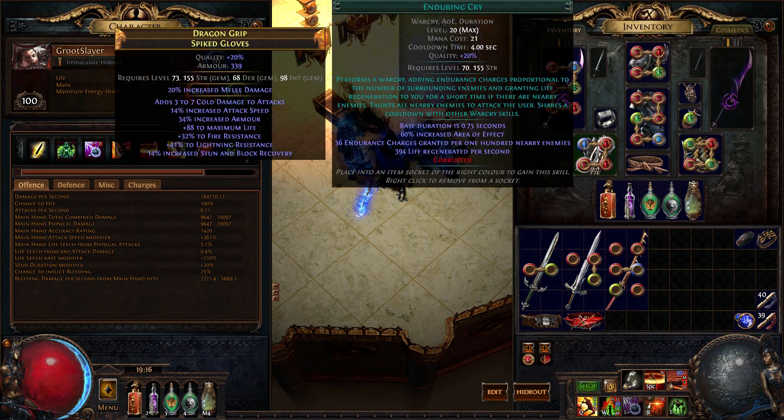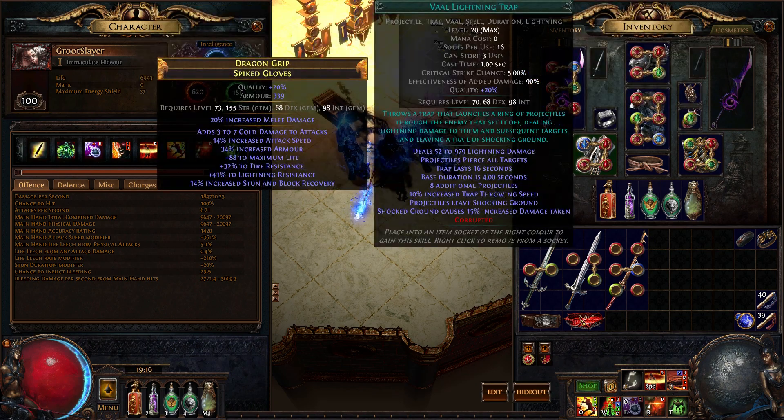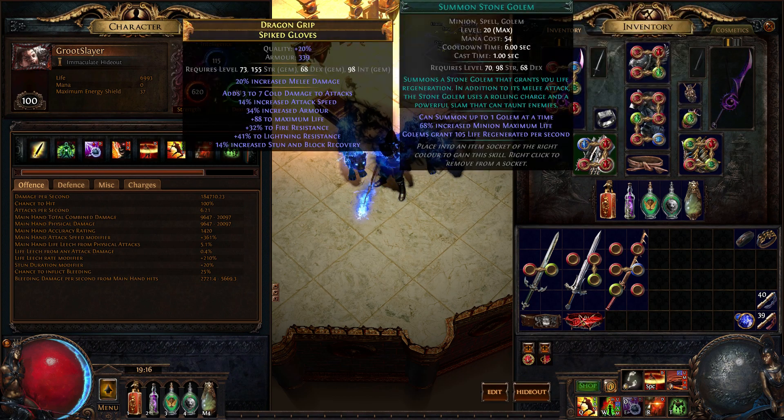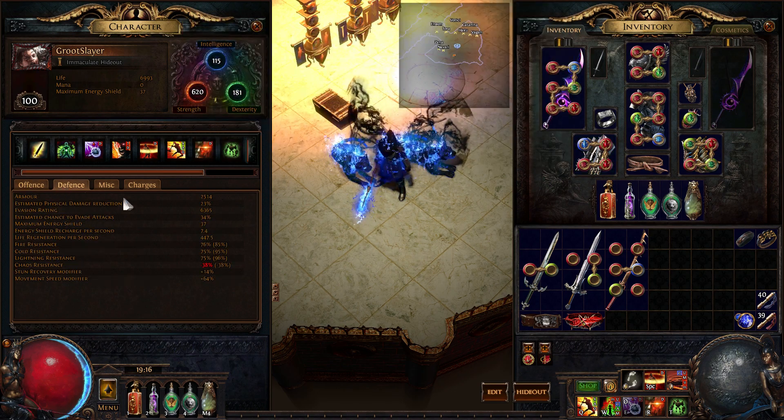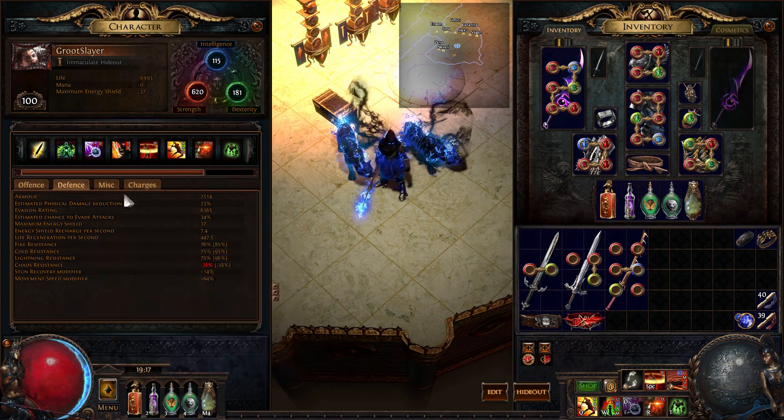I have Fall Lightning Trap, Enduring Cry, Stone Golem, and Increased Duration. Increased Duration is mainly for the Fall Lightning Trap. Stone Golem is not entirely necessary for the build — you could go with a Flame Golem or even a Chaos Golem, it's up to you. This build does have quite a bit of physical damage reduction when you factor in Flasks and whatnot.